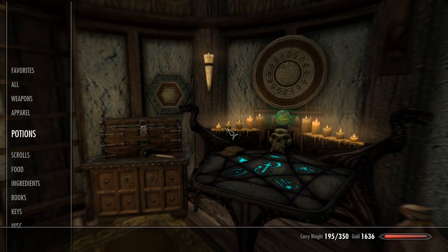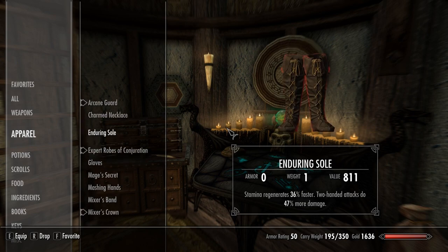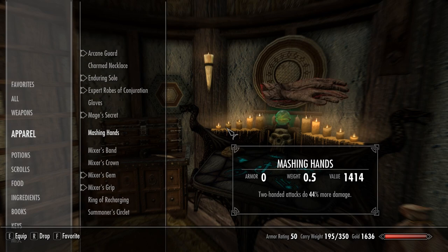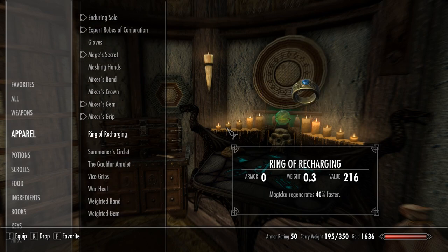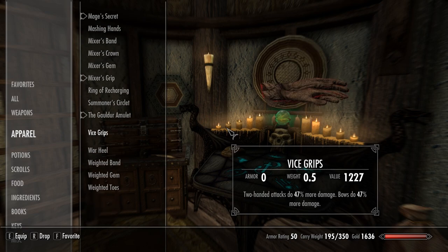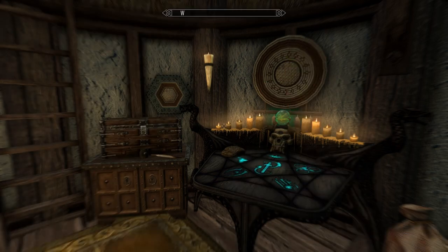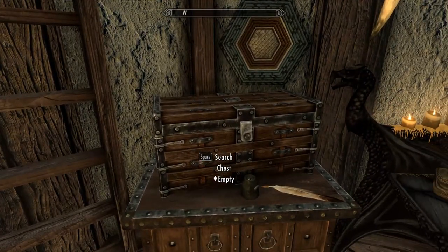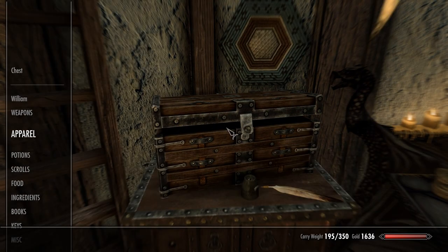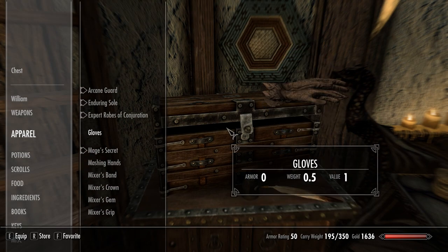That should be everything - seven different pieces. Arcane Guard replaces the old charm necklace, I've got the Enduring Soul, the Mage's Secret, Vice Grips have replaced the Mashing Hands, Warheel has been replaced. Now I just have to dump stuff inside this chest, and next I'm going to grab some ebony equipment and make our way out to the College of Winterhold.